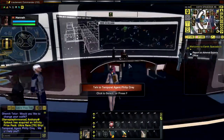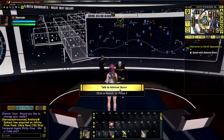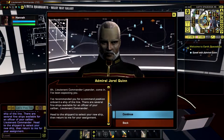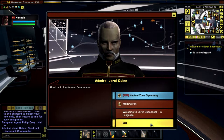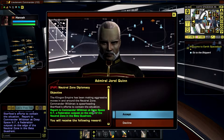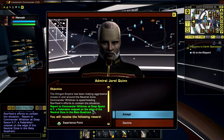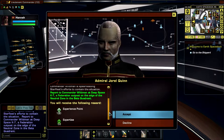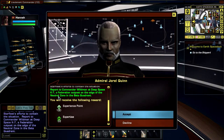Now let's go talk to Admiral Quinn. He's about the usual stuff. The Klingon Empire has been making aggressive moves in and around the neutral zone. Commander Wildman is spearheading Starfleet's efforts to contain the situation. So go port to Deep Space K7.